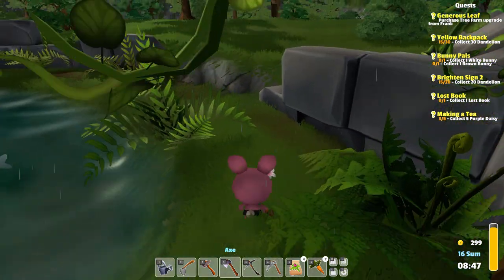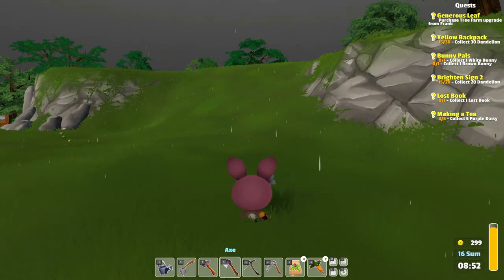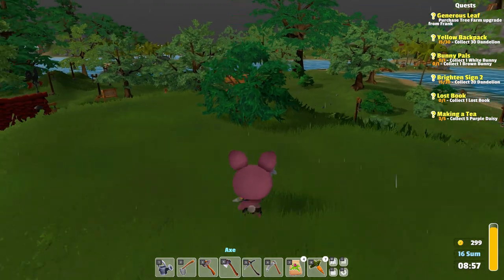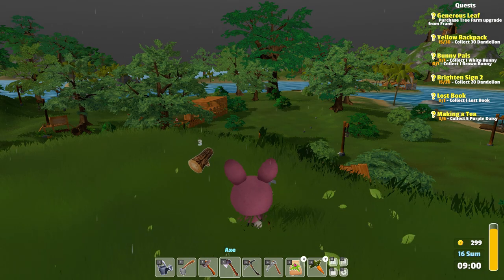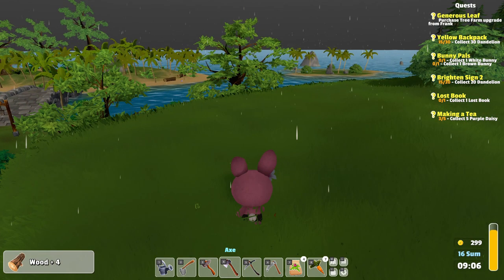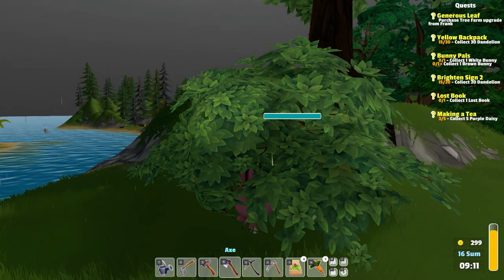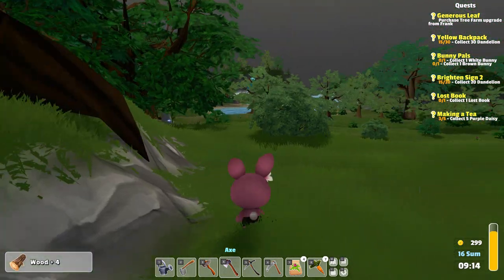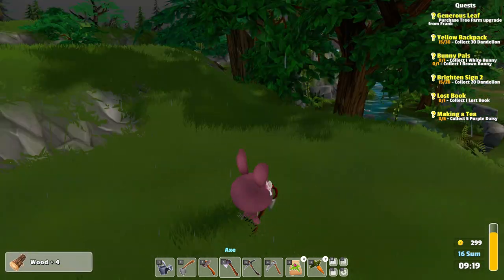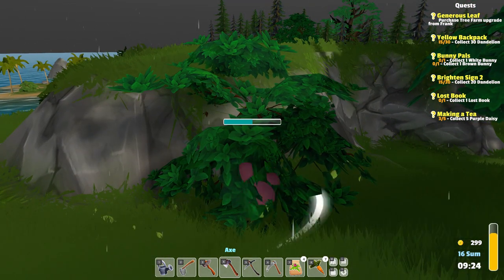Our inventory is full already. I need to do this quest for the backpack. So let me find some dandelions — not daisies, dandelions. What's the dandelion quest? Oh, where are all the dandelions? We need 50. We are almost there for the sign, but I think I want to continue and go for the larger backpack. Because honestly, I need a backpack more than I need a sign — the sign wasn't even for me, it was for someone else.